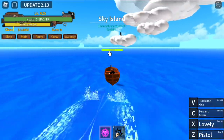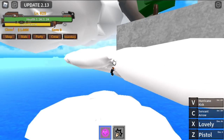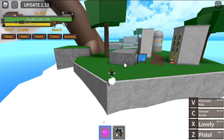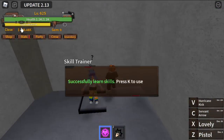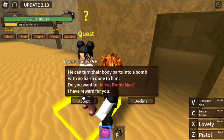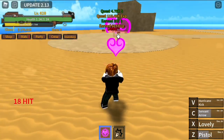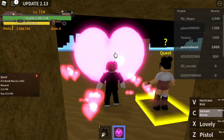After that, proceed to the Sky Island. But wait — the level requirement is so high. Don't worry, we're just here to get the Observation Haki. It costs 1.5 million. Get that and proceed to the Desert Island. Here we're gonna level up on the Bomb Ban — we skip the Candle Man quest. Do this until you reach level 725.